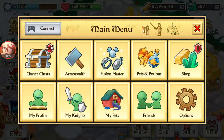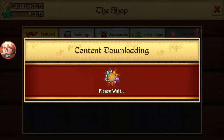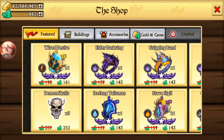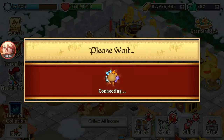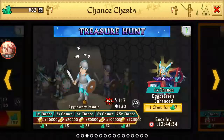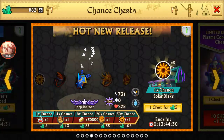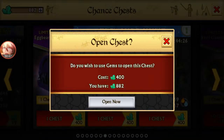Let's see if the item is in the limited shop. Nope, it's not here, so it's just in chests I'm guessing. I'm gonna try to hopefully use only one catalyst — it's a lot of gems, 400 gems. Buy one.